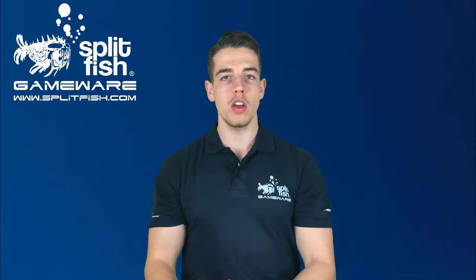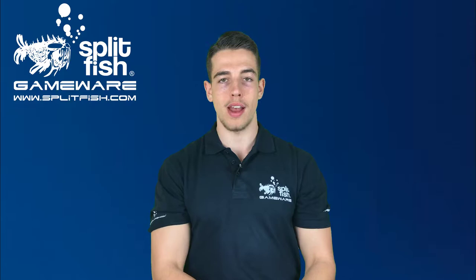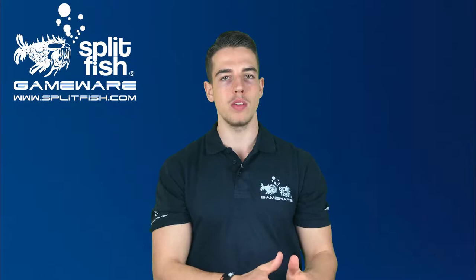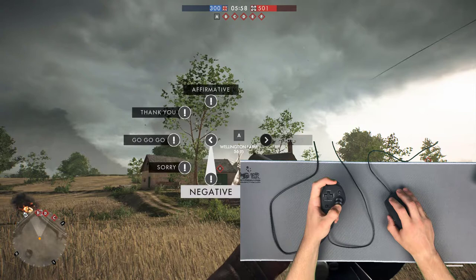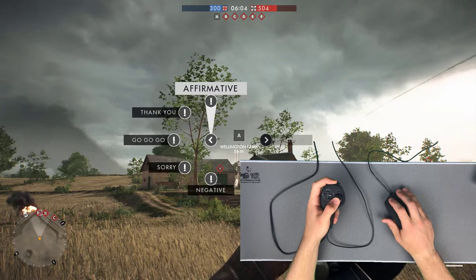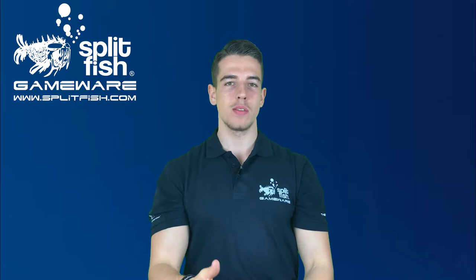When the quick stick swap is activated, the mouse movement will be added to the stick, but the stick movement won't be added to the mouse. That makes the quick stick swap the perfect tool to navigate through any kind of menus, as you can see in the examples. As you saw in the examples, the quick stick swap could actually be very helpful in many different ways.